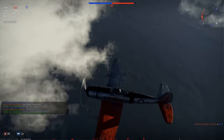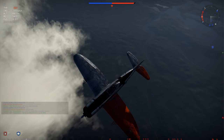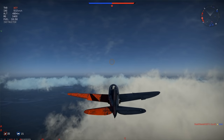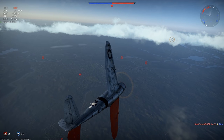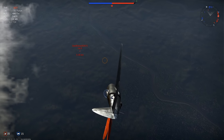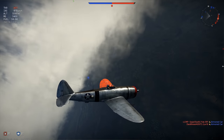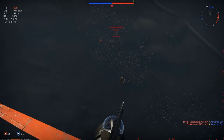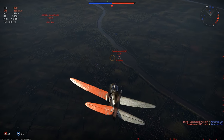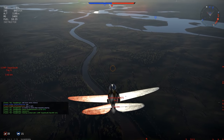Seven minutes into the match — the time we took to climb up to 7,000 meters — our team was wiped to the ground. They did take a couple of the Russian players with them, so what was left was a couple of Russian planes scattered here and there, but they're flying at treetop level. When you climb to 7,000 meters, that doesn't mean the enemy Yaks and Lavochkins are going to be waiting at 6,000 meters for you to club them. They're going to be flying at treetop level, so if you want to engage them you're going to have to dive down there.